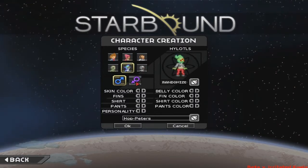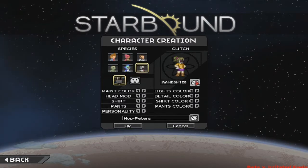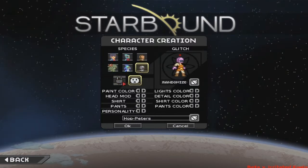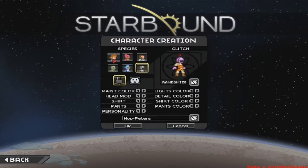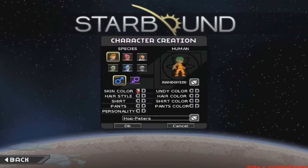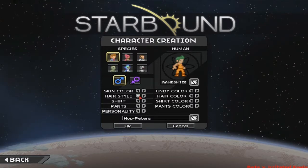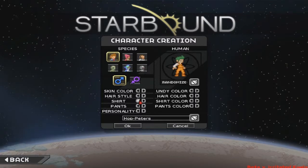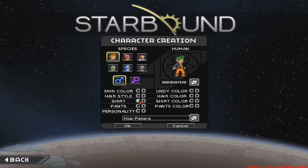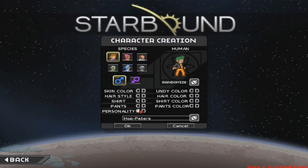There are quite a lot of differences between the characters. For this video I'll just go with the default gender, which is a nice touch — nothing original, but it's a nice detail. I'm going to make a human character and give it some simple features. I don't want to spend too much time on the character creation menu because this is not what people want to see — you want to see the gameplay itself.